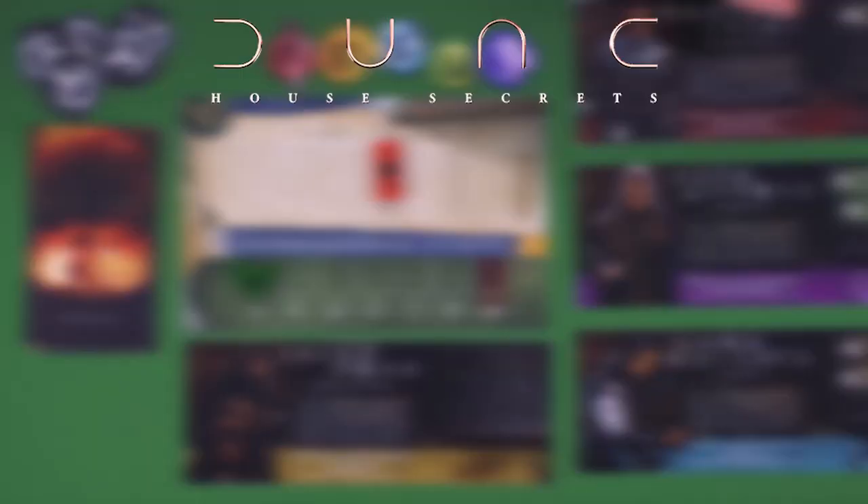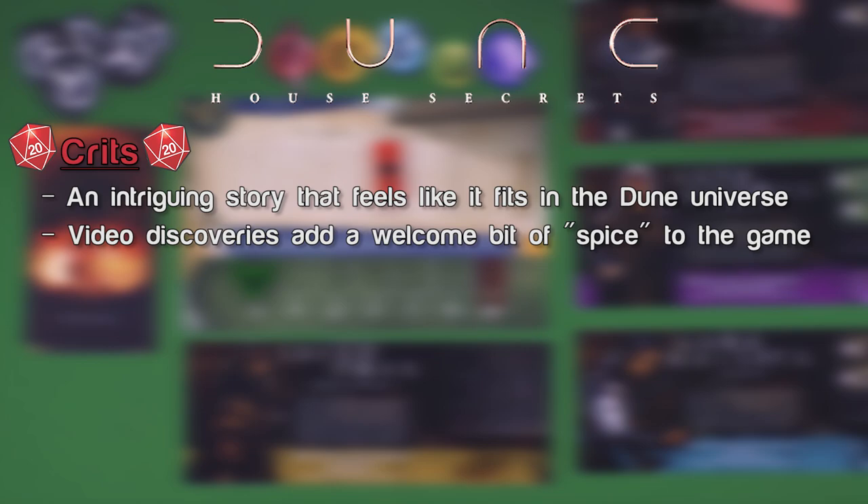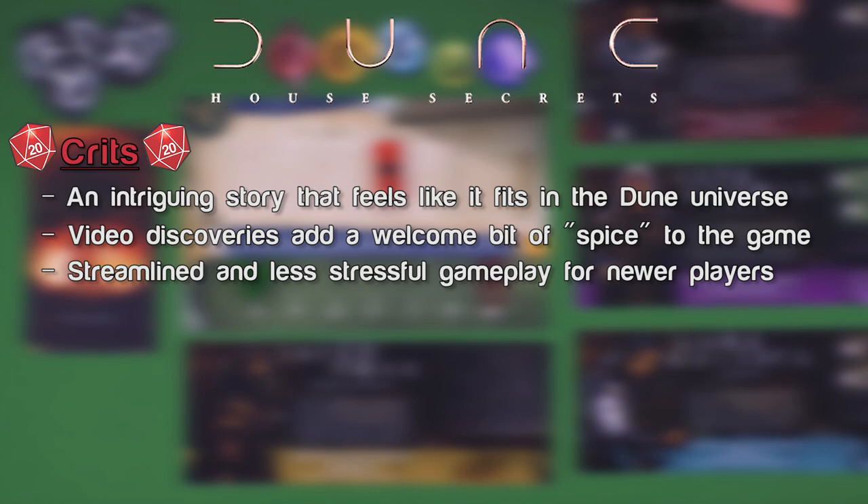Crits and Misses for Dune House Secrets. Crits: Set in the world of the film, it makes good use of the Dune universe, is accessible to people who are new, but still will be of interest if you are a hardcore Dune fan. It has to be taken into account that this is coming out alongside the release of the new movie and not everyone might have read the entire Dune series. As you play, you'll have access to the Dune House Secrets website, which rewards you with various videos and lore tidbits. In particular, the videos with voice acting are very good and help bring the game to life. This game is very much streamlined, simpler, with very little stress — not really a failure state — so you're more able to appreciate the narrative.